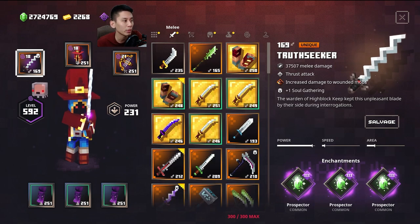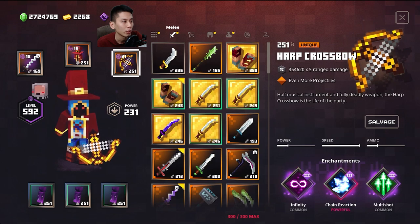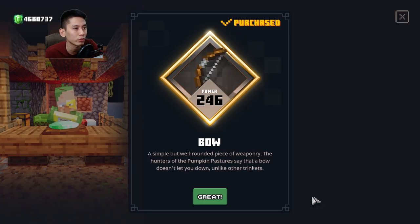Equip a Hub Crossbow — if you don't have one, Lightning Hub or Scatter Crossbow will do. With any of these crossbows you can kill much faster. You can also buy items from the merchant; check it from time to time and restock if you have emeralds.